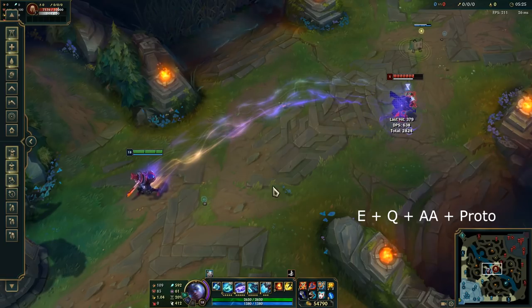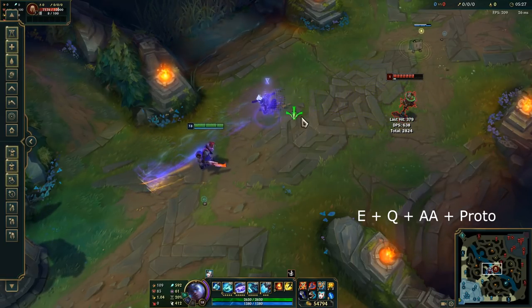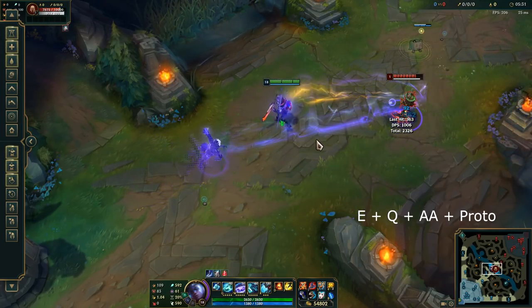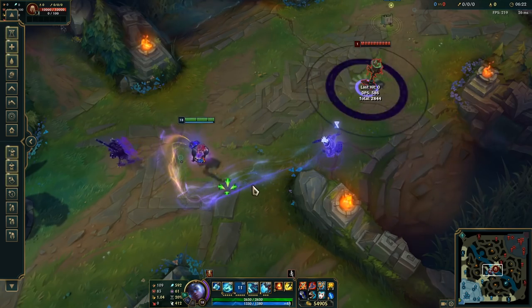If you do EQ auto attack and then click Protobelt immediately, you're going to miss — as you can see here. So when you want to Protobelt after your blink, make sure that you walk backwards first.